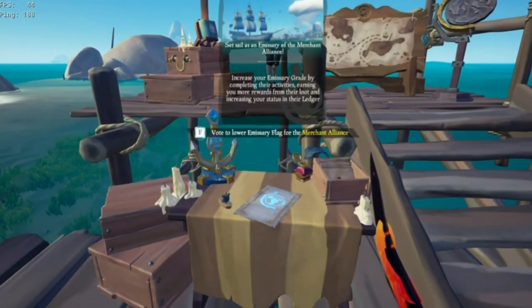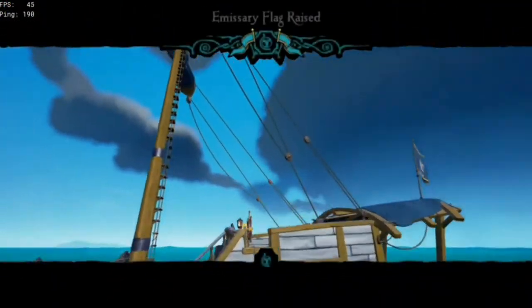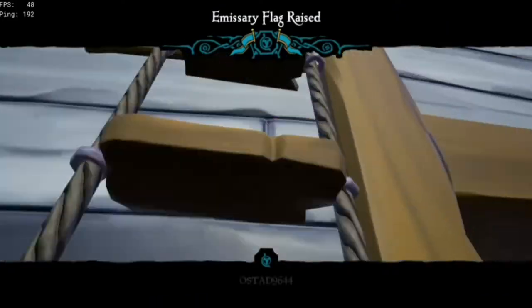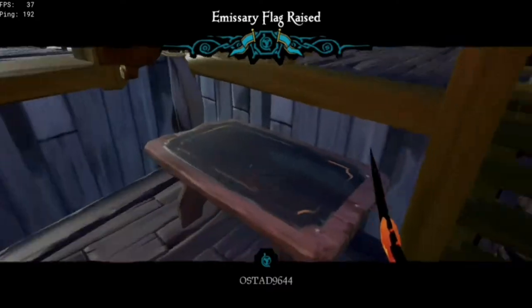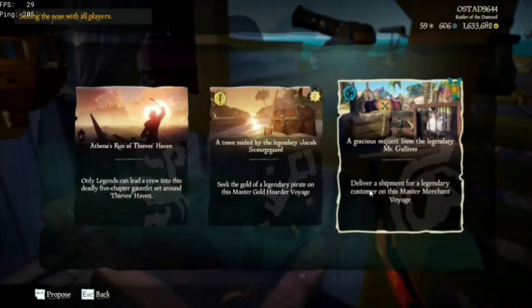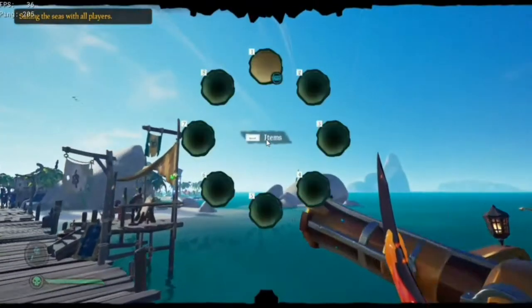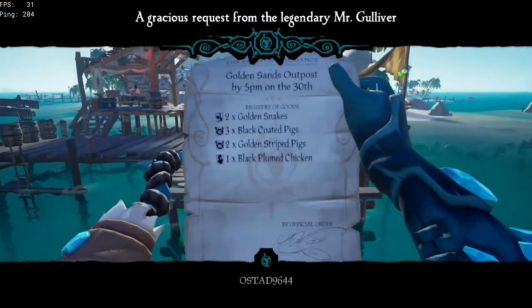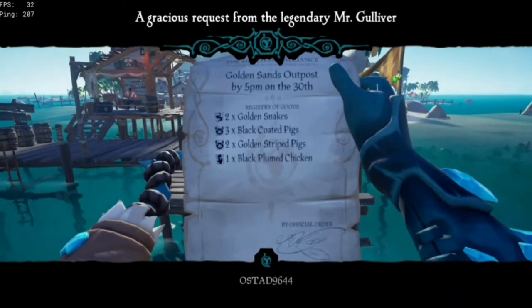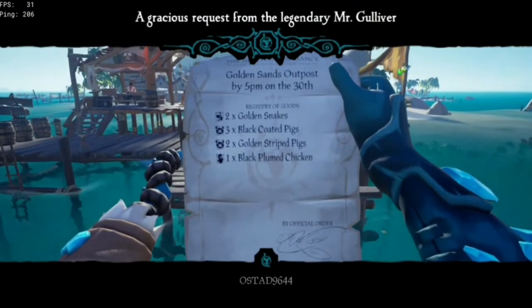Hello everybody, today I'm going to teach you how to get every single animal in the game — things like pigs, snakes, and chickens. First you're gonna put the mission on, and after you put the mission on, you're going to have a quest and it will tell you what type of animal you're going to get and what color.